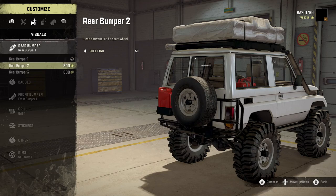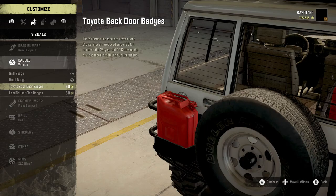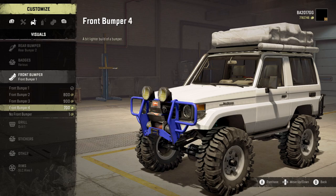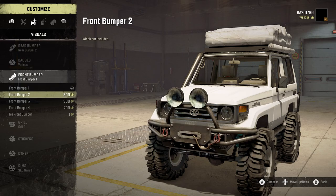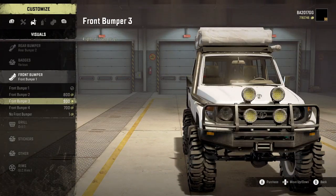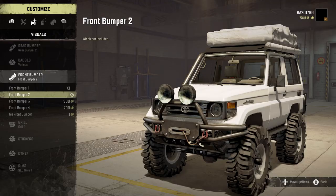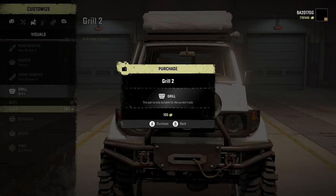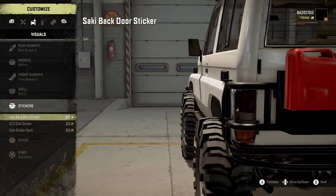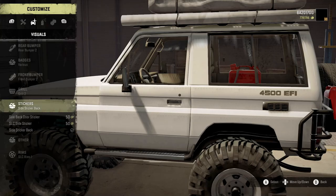For the rear bumper there are three options — going with rear bumper two. Badges include grill badge, hood badge, Toyota backdoor badge, and Land Cruiser side badges. Front bumper options one through four plus no bumper — bumper three looks beefy, bumper two seems better balanced, going with front bumper two. Grills: going with grill two. Stickers include the SLC side sticker and side sticker back.